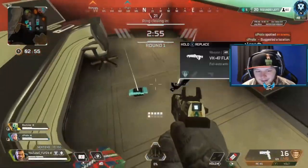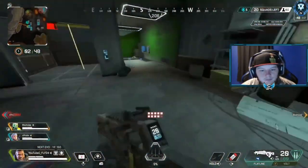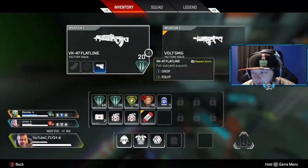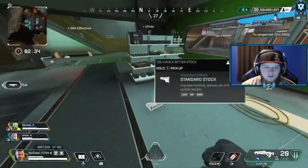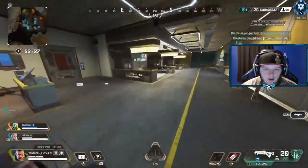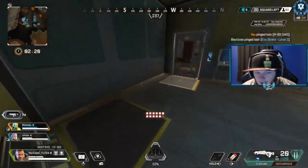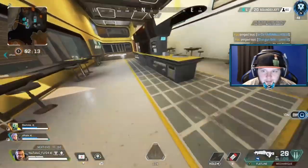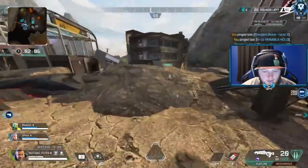Right here we're playing a very dominant trio for World's Edge. This is a really OP lineup, and it has nothing to do with Gibby — that's the thing about this lineup. Valk and Caustic have been by far the most OP and most played legends for World's Edge, because of how many buildings there are you can hold down with barely any windows. You can hold down those buildings with Caustic, and you can get to those buildings really fast with Valk by flying up and taking them over. Adding Gibby to the mix, you're just destined to have perfect rotations, perfect fights — it's just a bully squad.